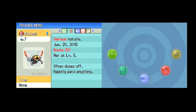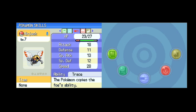I also trained it a little bit — I don't even know why I did it. But it has Trace as its ability, which is great for scouting. Because you know what kind of ability you're going to face. Especially in a randomized game, it's great.